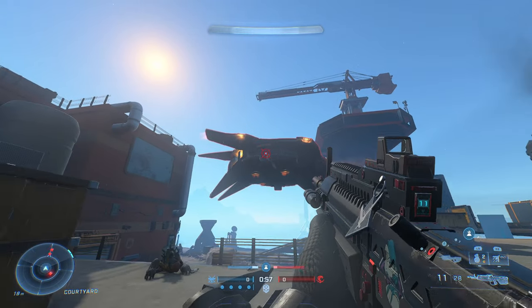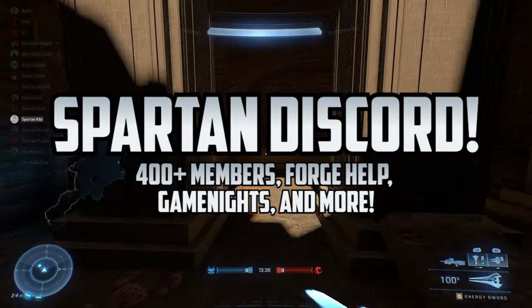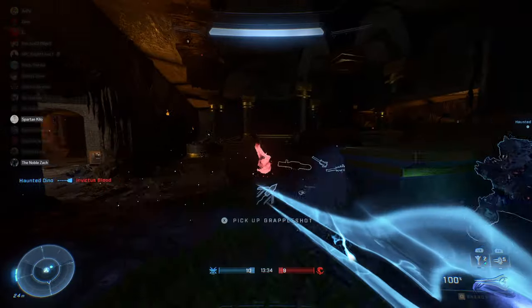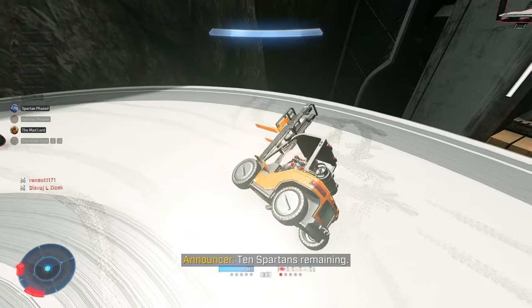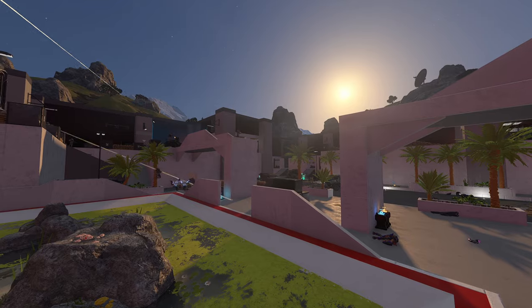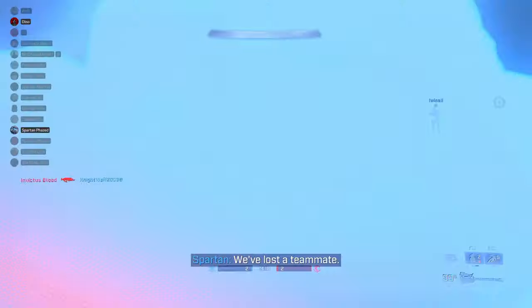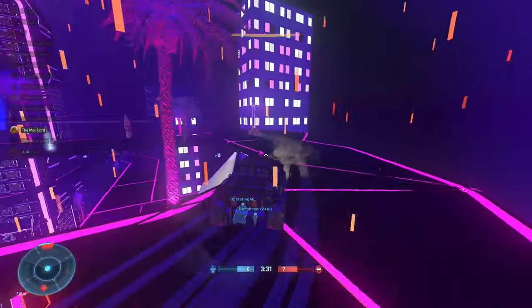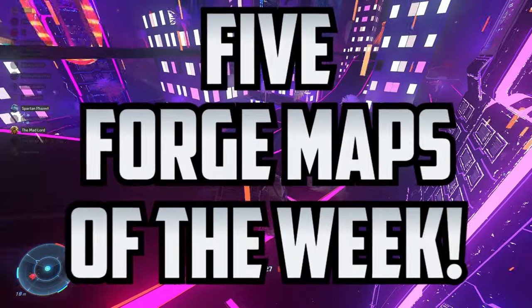While you're here, make sure to also join us in the Spartan Outpost Discord server where you and 400 other Spartans can join in on custom game nights, forging sessions, and just a great place to come show off your work and meet some new Spartans along the way. In fact, most of the maps shown here today were actually recorded right from last week's play session, so hit that invite down in the comments. Either way Spartans, here are our 5 weekly forge maps of the week.